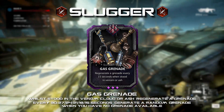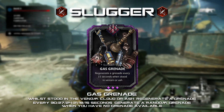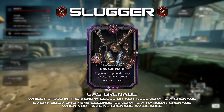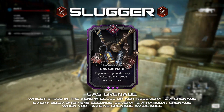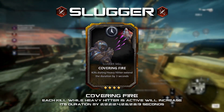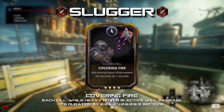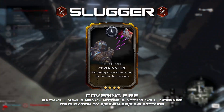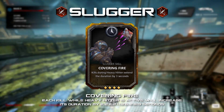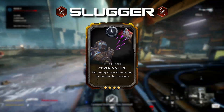Gas Grenade: generate one grenade every 30 to 15 seconds while standing in the venom cloud or ash. If you have no grenades available, generate a random grenade. Venom-based skill cards are still few and far between, and the Slugger would benefit greatly from a card like this. Not every escape hive would benefit, but it would help the Slugger be more reliable since many hives have barely enough grenades for other classes. Covering Fire: killing enemies with your ultimate will increase the duration of your ultimate by 2 to 3 seconds — a simple addition since I would reassign the Slugger to the assault group. Alternatively, this could be a flat duration increase at purple rarity.